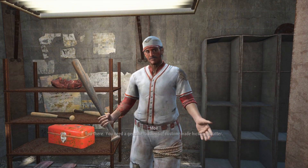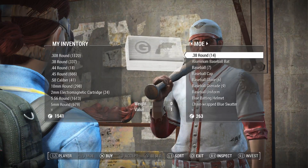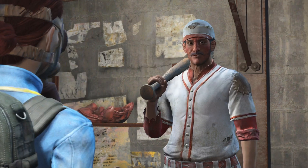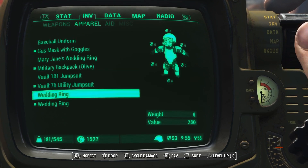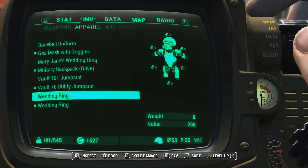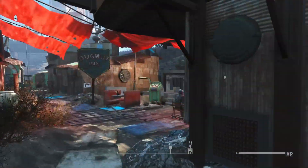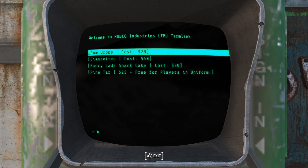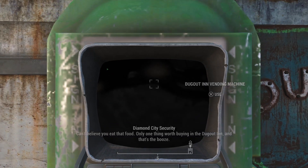Then you can go into Diamond City and for this specifically you can get the item for free if you wear a uniform, which costs 14 caps. You put on the baseball uniform and head over to the dugout. You can see there's a vending machine out front. Go in here and they've got different prices for everything. If you have a uniform, you can get the pine tar for free, and then get that part of the quest done.